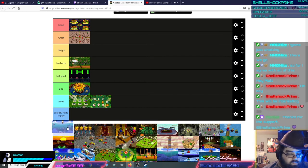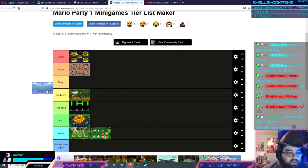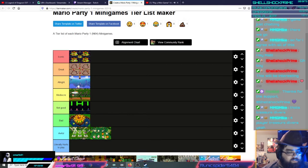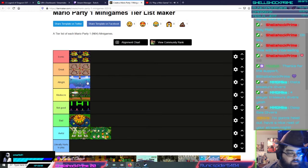Deep Sea Divers — this minigame's alright. It's pretty fair. There are enough big chests for people to get. You basically dive down, collect a chest, and swim it back up to the top of the water. There's a shark, Gargora, and some bloopers swimming back and forth — if they hit you, you drop the chest. No one really complains when it's brought up. It's fine — just a chance for everybody to get coins.